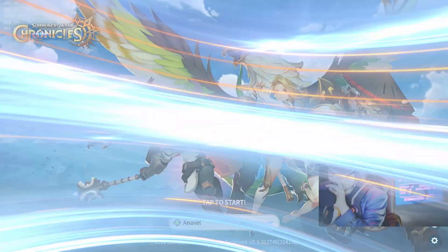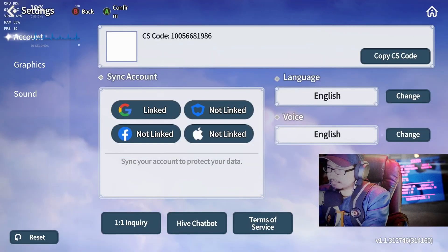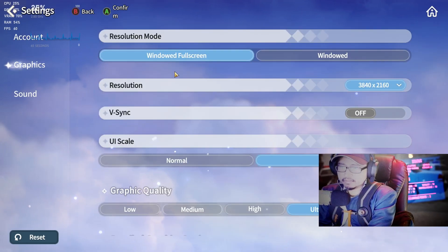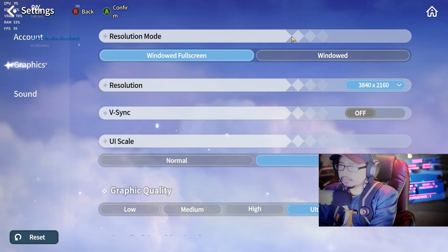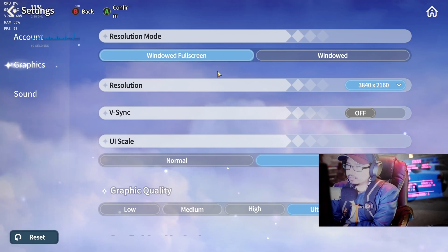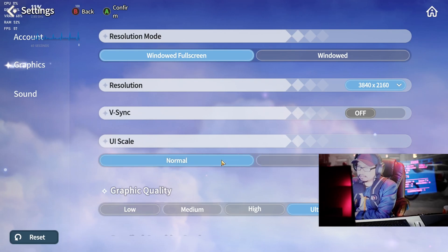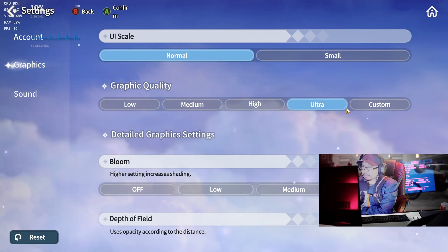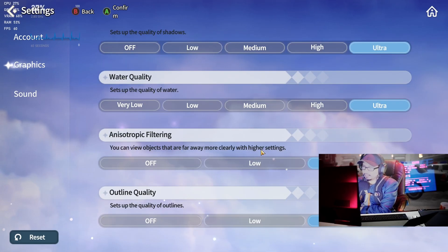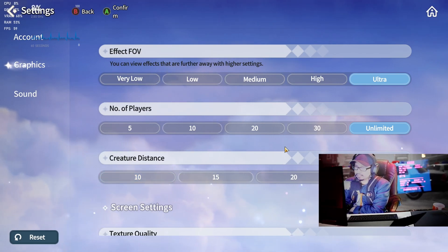Summoner's War Chronicles. First things first, I usually go to settings and put in 4K. Graphic — window full screen, resolution. I'll put window full screen, 4K, V-Sync, upscale. UI upscale, put normal. It's already in ultra. High bloom ultra, terrain ultra. Everything's in ultra, unlimited. Number of players, unlimited. We're going to test out the device max.